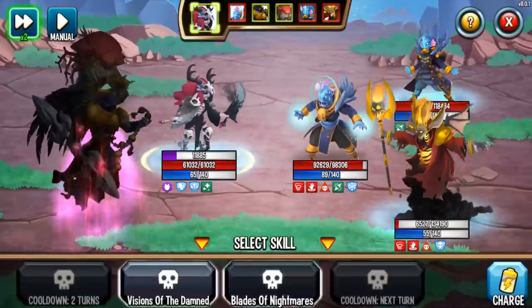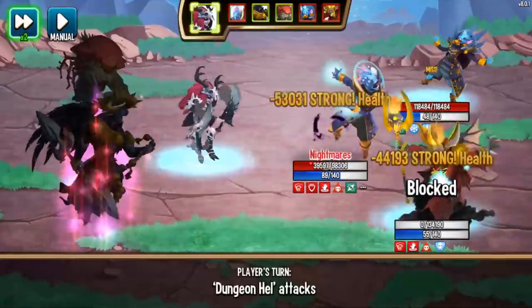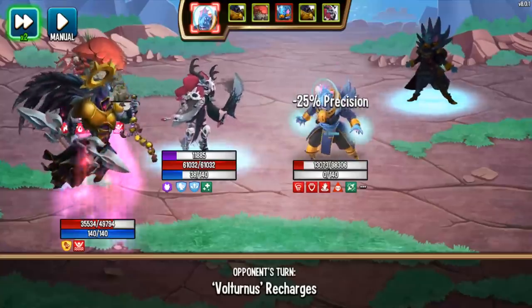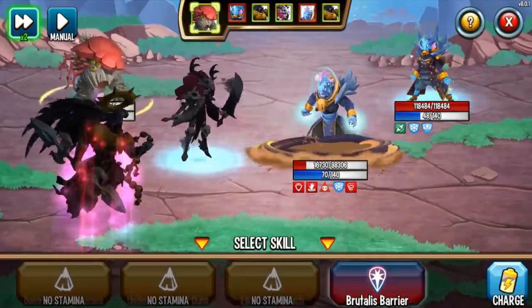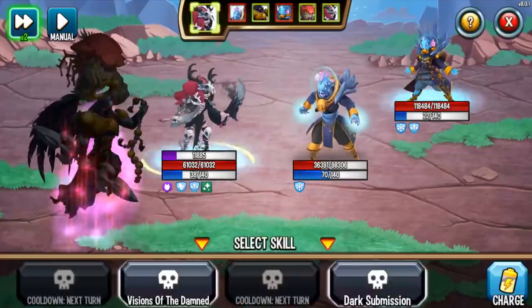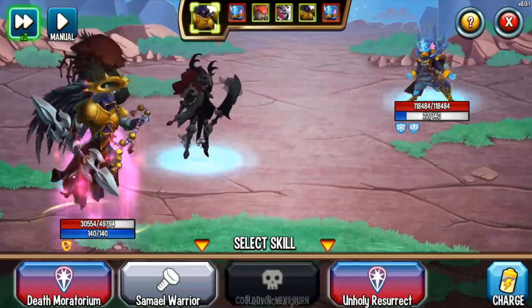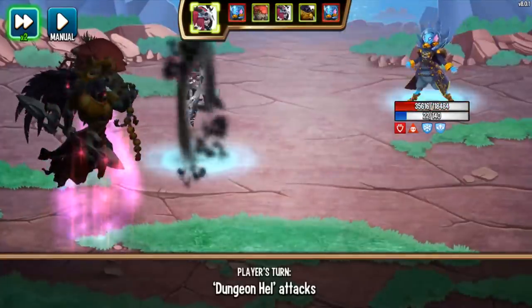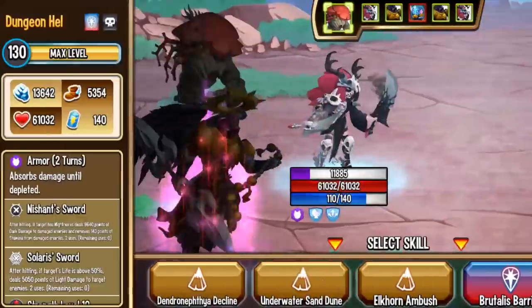We're going to hit you with Loki's Touch first. Then we can do Blades of Nightmares, or I'll save my single-target attack for Frosilka. So Blades of Nightmares — Nightmares landed, which means Nish's Sword also lands, which means I drain enemy stamina and deal some extra damage. The Solar Sword also kicked in. What a powerful monster — did so much in just a short amount of time. Let's do Pain to get rid of my negative effects. Dark Submission — bye! And I still have my single-target attack reserved for Frosilka. Loki's Touch, Dark Weakness, and Visions of the Damned — my sword kicks in, drains stamina, deals extra damage. Thanks to the Dark Weakness, Nish's Sword actually deals extra, extra damage.